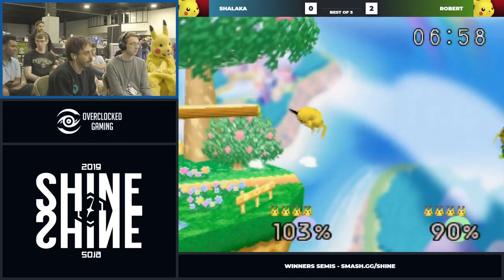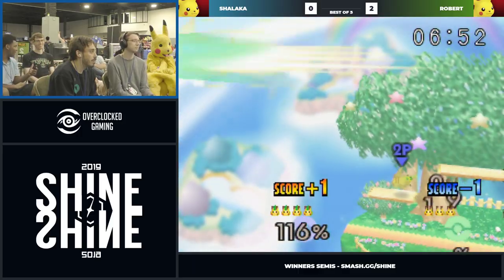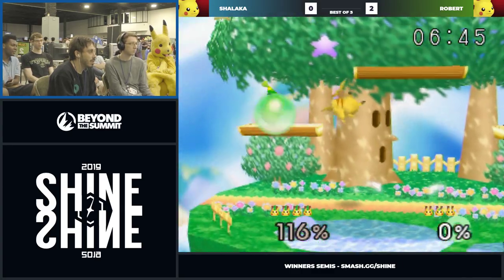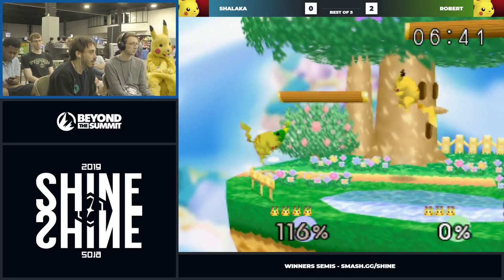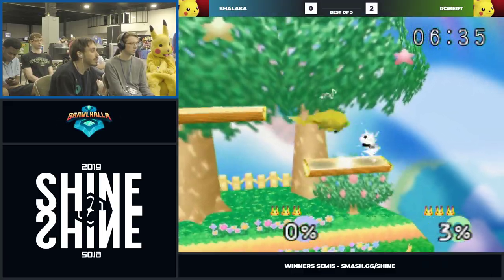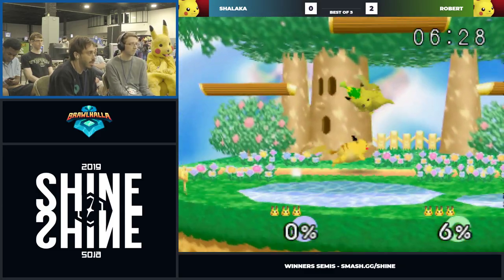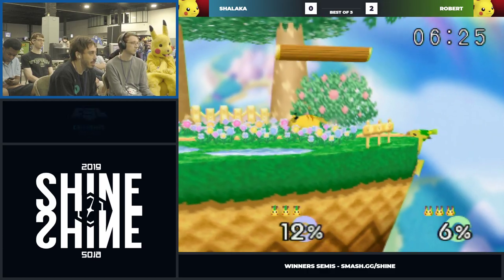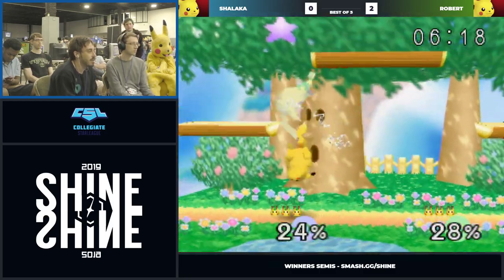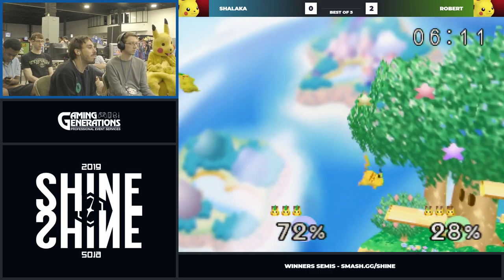He probably didn't want the weak hit there. We've seen a few weak nairs. He's getting sent the way he didn't want — that was really good from Chalocco turning that around. Look at that movement, nice and crispy. I see what you mean now with Chalocco being more technical. He has the Hori controller so he can do like the song cancel stuff. He's doing pivot short hop aerial to top platform — it's a really good movement exercise. It's also really hard.